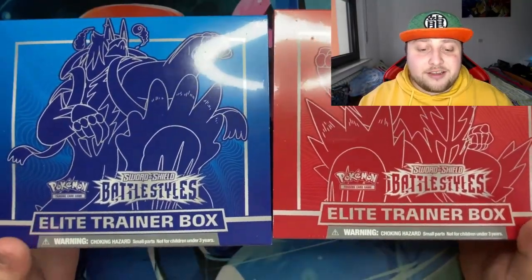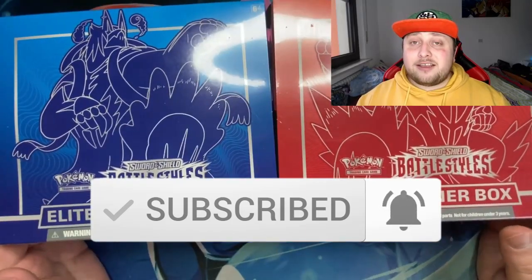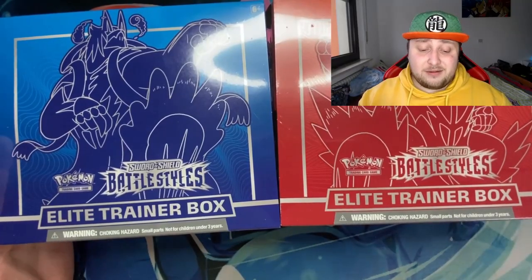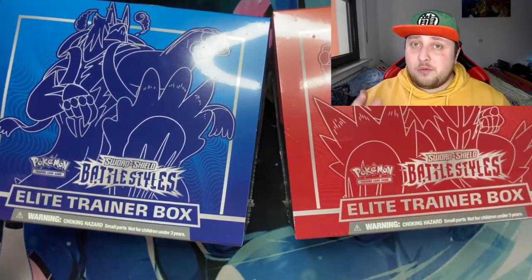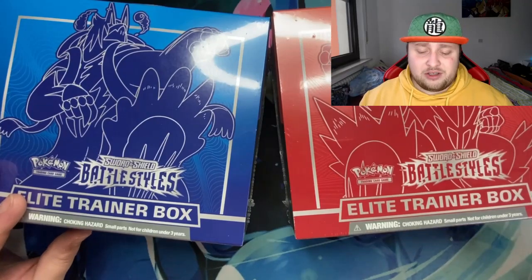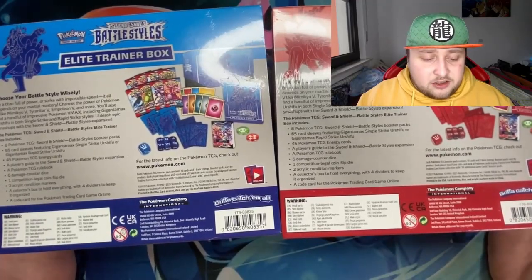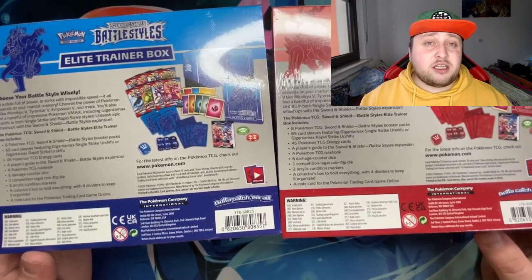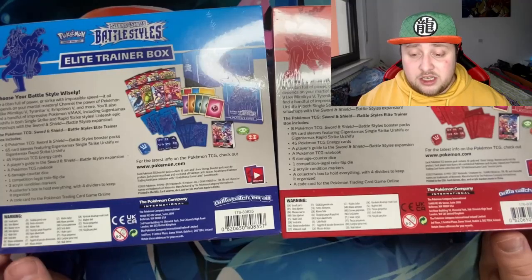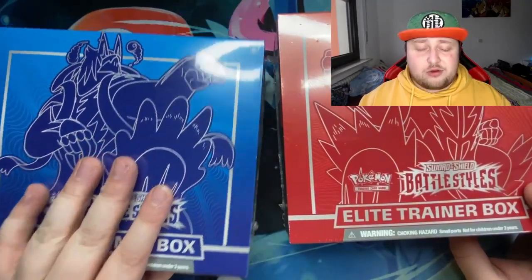So here we are with the trainer boxes - we got the rapid strike in blue and the single strike in red. I'm very excited to open this up for you guys. This is the first Battle Styles opening on the channel - it just came out today, I'm posting this on release day. This trainer box is different from the Shining Fates one: the Shining Fates had 10 packs and a promo card, this one has no promo card and has 8 packs, which is why it's also cheaper.